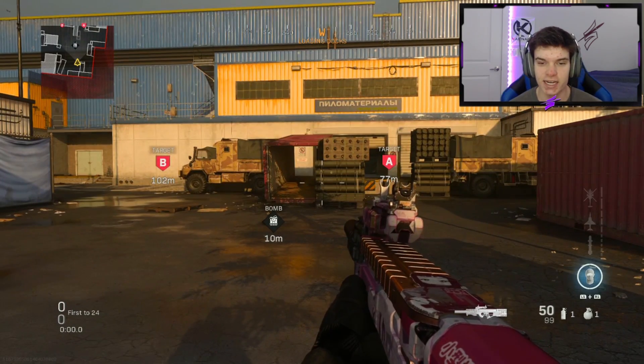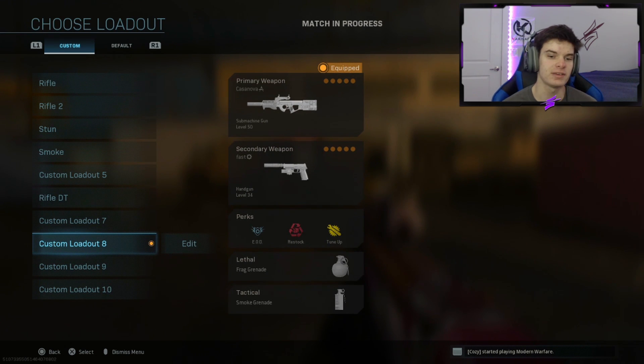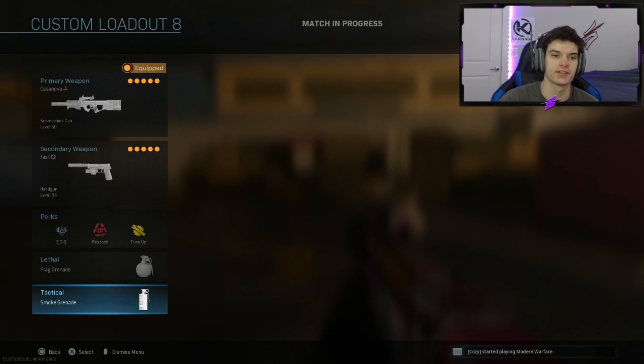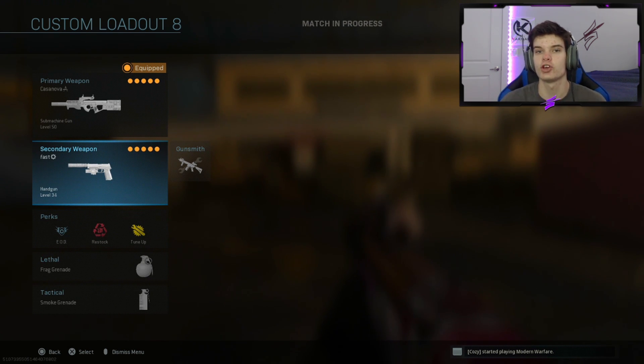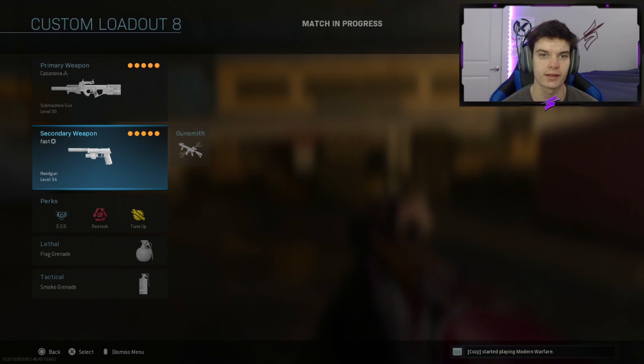Starting on offense. For class setups on this map, I typically run double time when I rush, but since this map is so small I actually run EOD. I also run a smoke instead of a stun because a lot of routes involve blocking off spawns. One new addition: I now run akimbo M19 pistols on all rush classes because, as proven in a video by Exclusive Ace, the M19 is actually faster than a knife.